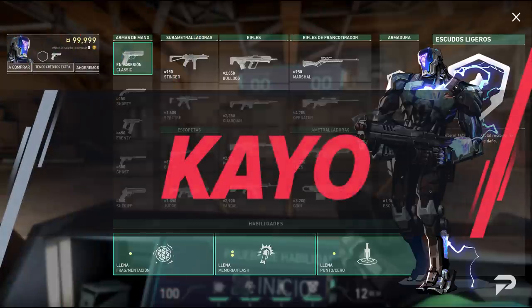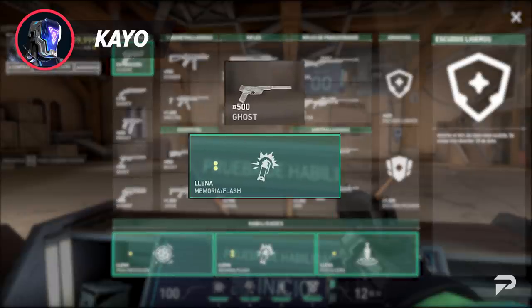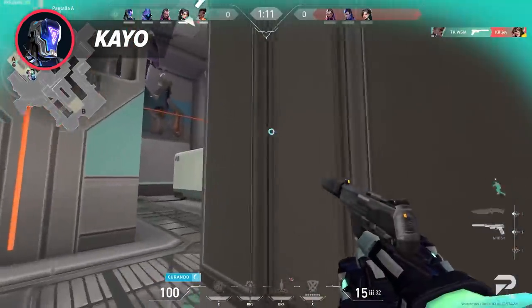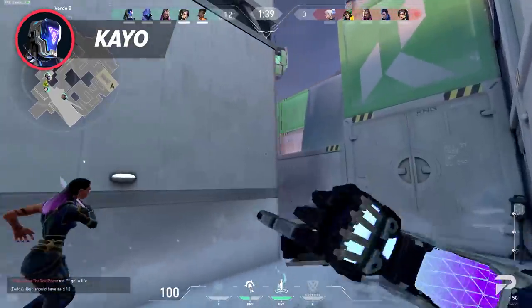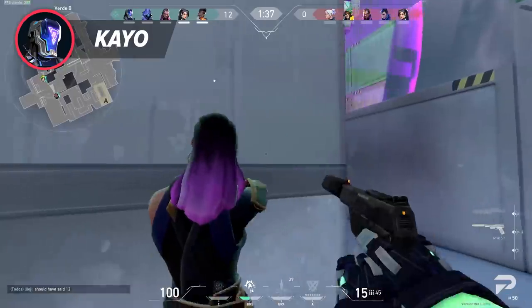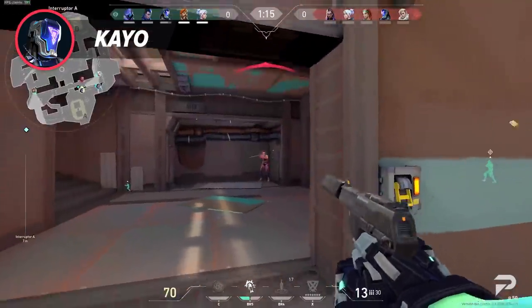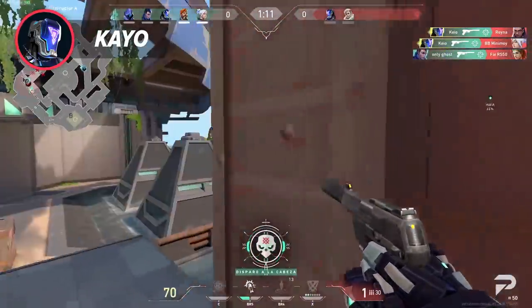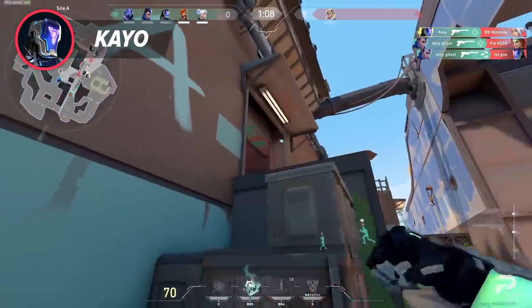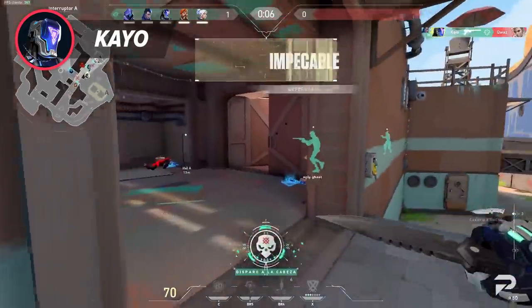Even though KO is an initiator, he is very similar to other duelists with his ideal loadout. He benefits from running a Ghost and buying his flash. His grenade runs into the same situation as Phoenix — if you buy both, you can't afford light armor or any gun. KO's flash, just like Phoenix's, allows him to clear out tight spaces and close corners to create that opening pick for your team. However, KO's flash is very versatile so he can help his teammates' entry as well, which is why a Ghost would most likely suit him better. His suppression is also a great tool for info gathering and stalling, so you normally want KO to stay alive deep into a round.